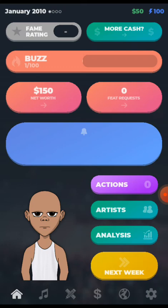Then you have your actions — what you want to do: go to a concert, go to an interview, go online, and everything else. As you start the game, actions are always zero and everything builds from there. Artist is your friends and fellow artists — the ones we selected when starting the game. Analysis is basically the stats of how you are performing, how your career is going. And next week jumps you forward to the next week in the game.